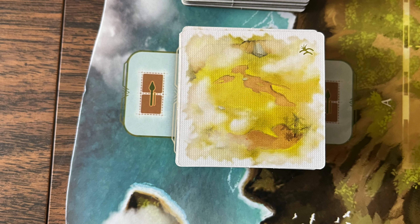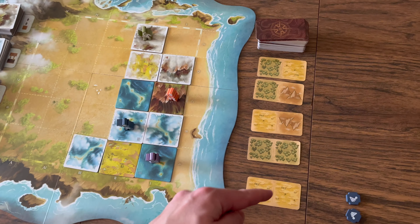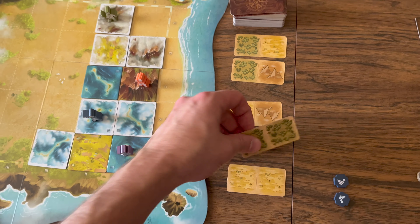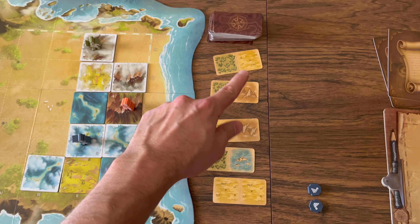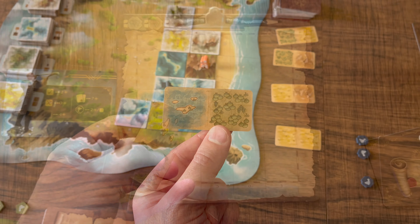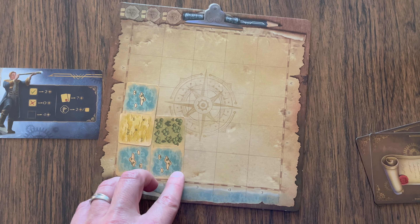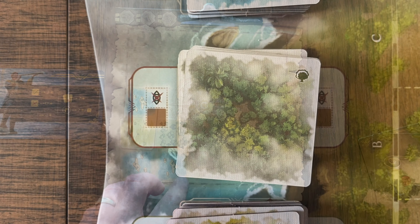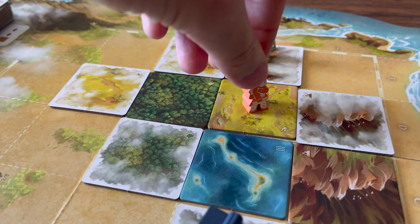The lagoon terrain allows you to discard a sketch card from the display by placing it under the deck and then draw a new one to replace it. Then you can choose your sketch card for that half day action. This terrain type helps you get certain sketch cards that you might want or need.